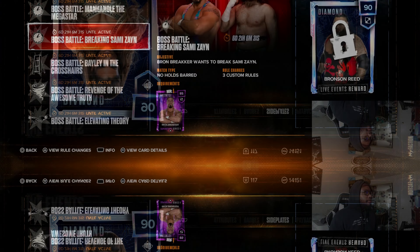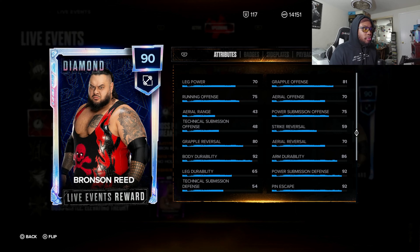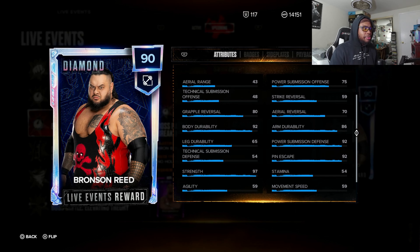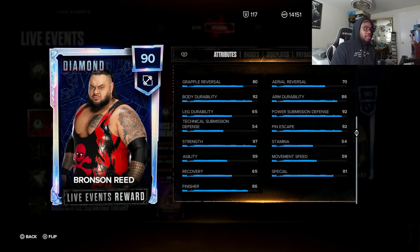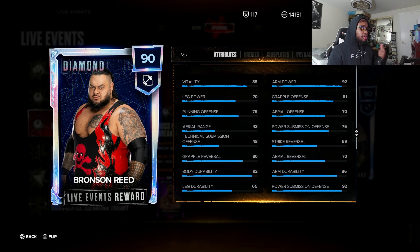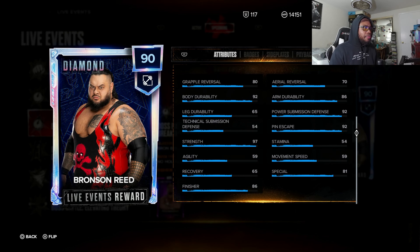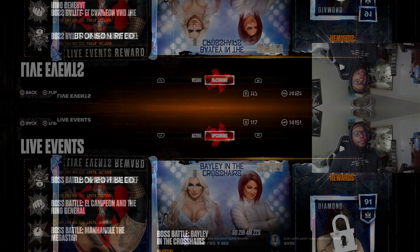Badges on Eve are interesting — silver Sting-like grade. We also have a Bronson Reed card who is a 90 overall, featuring a Bronze Breaker card you have to pull from Superstar Series 2 packs. 92 arm power, really nice. Movement speed of 59, strike reversal 59, 92 pin escape, 97 strength, 86 finisher special. This card could still do some work — his moveset is pretty good and if you know how to use him right, you can definitely make it work.